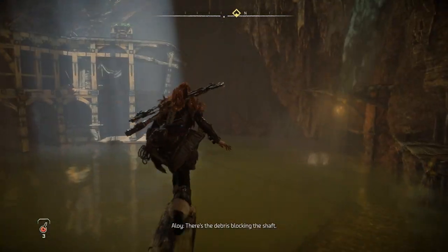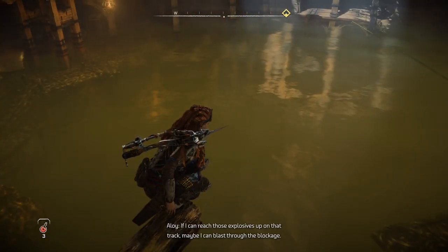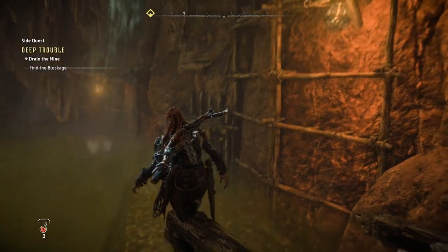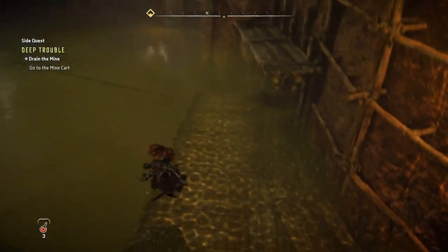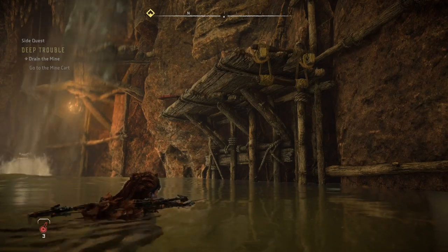Made it. There's the debris blocking the shaft. If I can reach those explosives up on that track, maybe I can blast the blockage. Can I yeet myself out of the water? No.